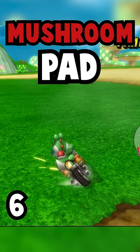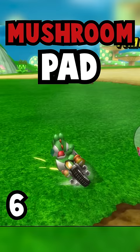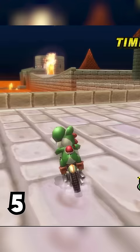Mushroom Gorge has an off-road glitch with a bullet bill. Go off the ramp and activate the bullet right before hitting the mushroom pad. Enjoy your ride, then drift through the grass unaffected by the off-road.